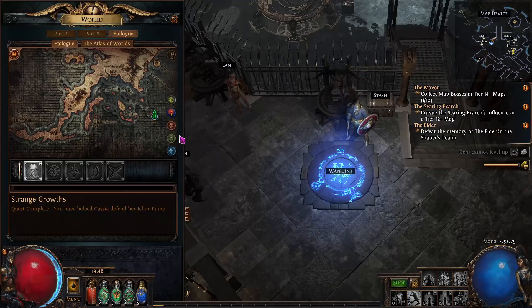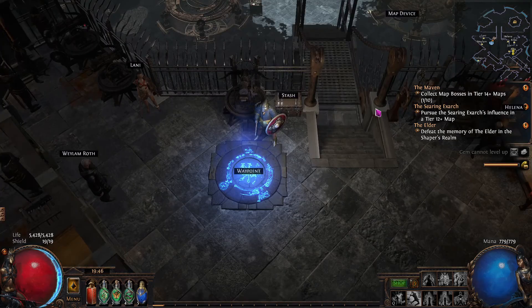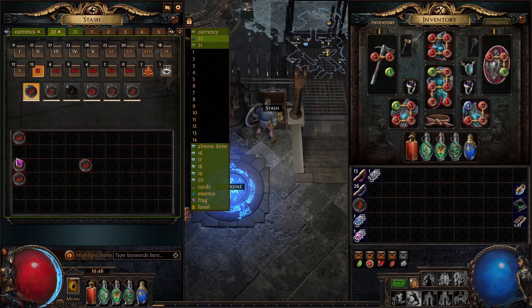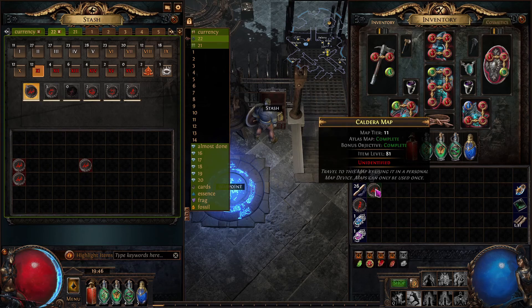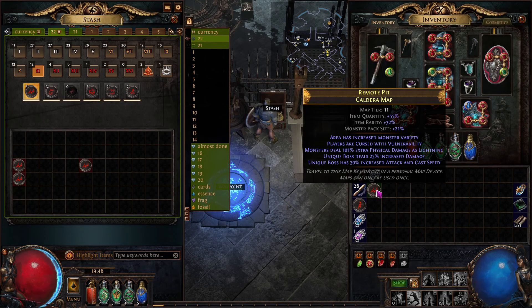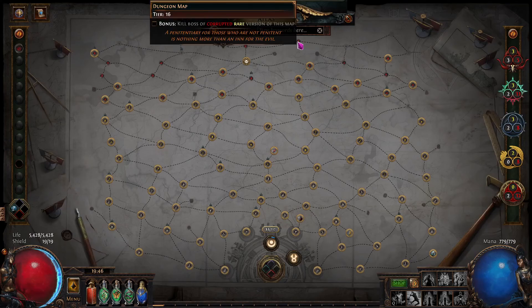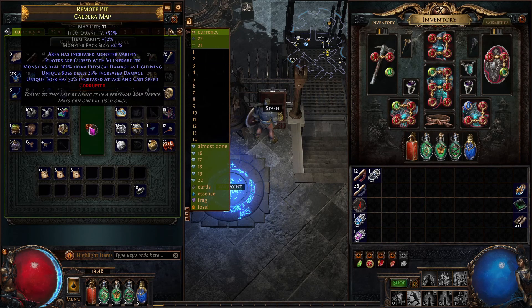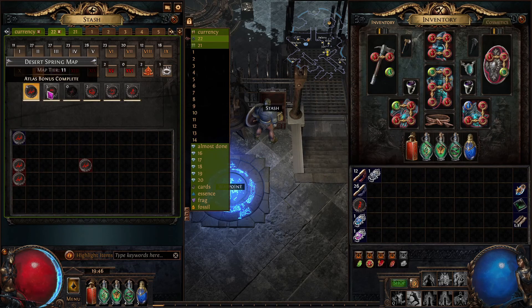One more thing: if you have additional copies of a map — for example, a tier 11 Caldera — once you've run it once it shows as corrupted rare. After completing the bonus objective, if you have extra Caldera maps, you can now Vaal them to complete it again. It's as simple as that.